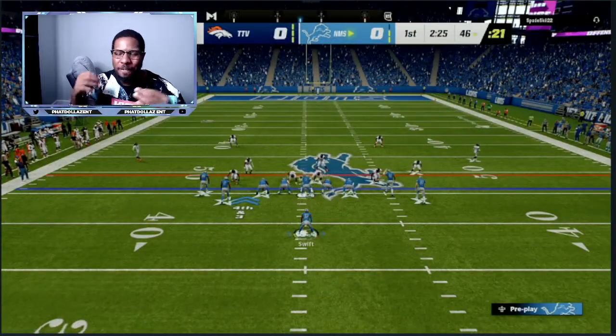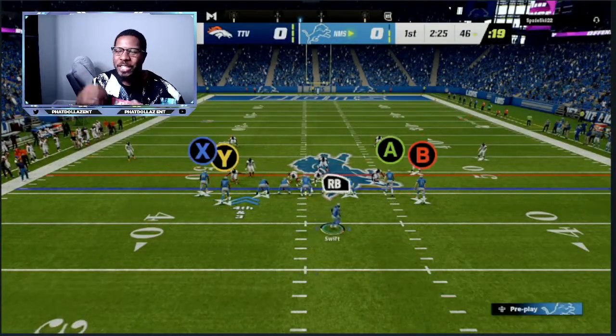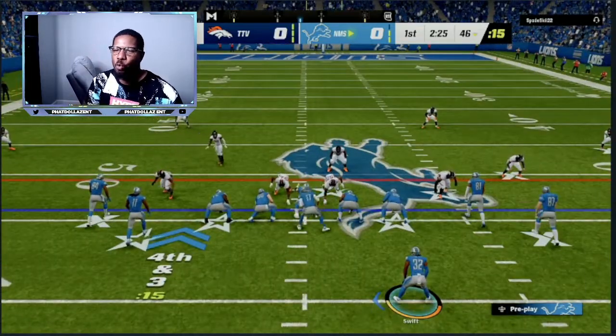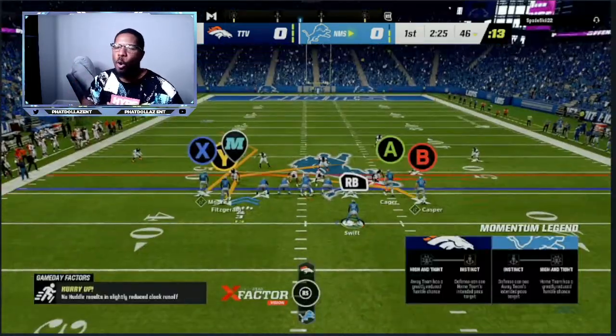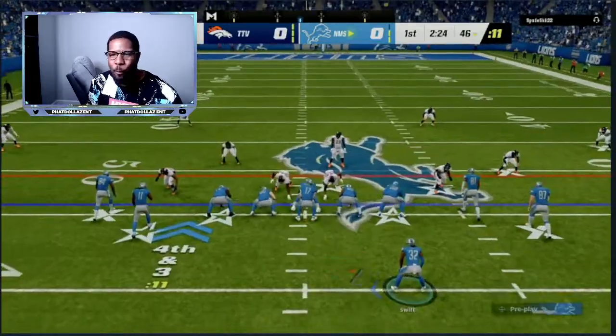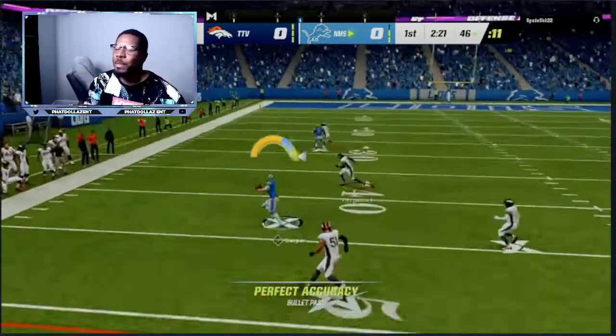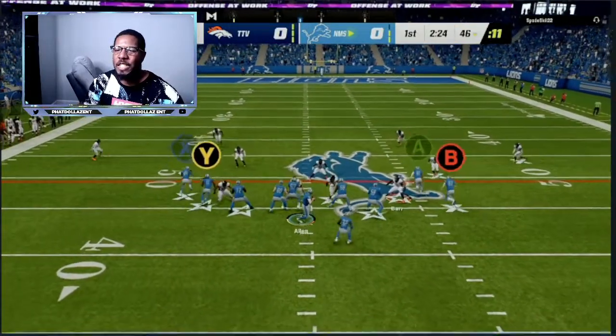In order to make your reads even easier on yourself, make sure that you have two different hot reads — you want one coming from the right and one coming from the left. That right there is enough to take your Madden 23 game to a whole other level on the offensive side.